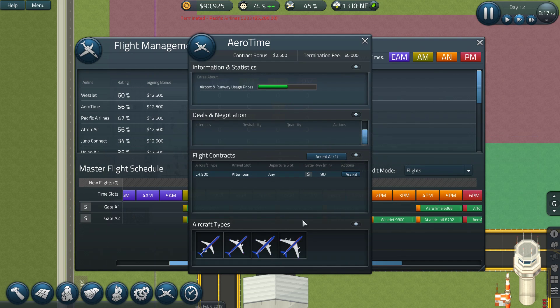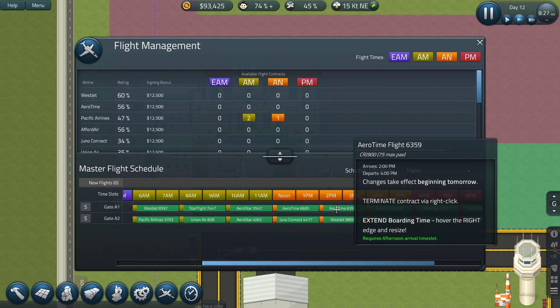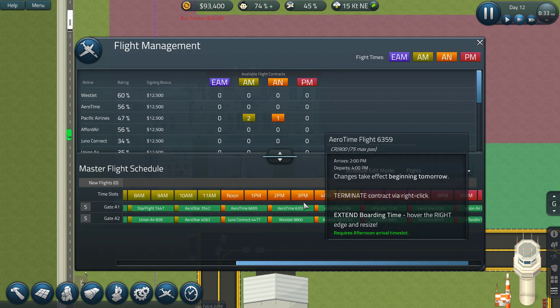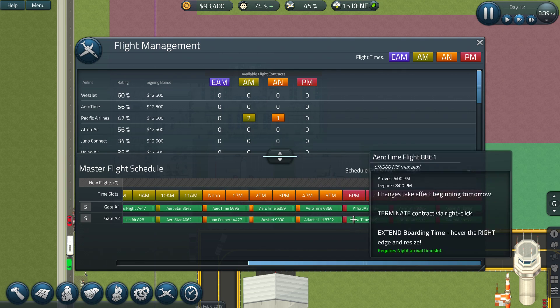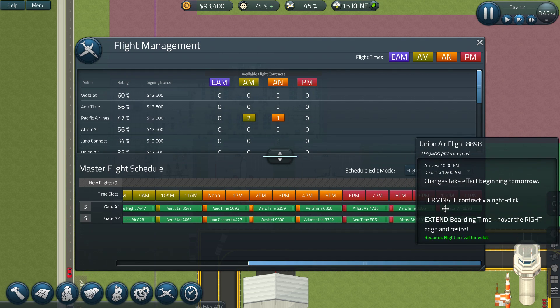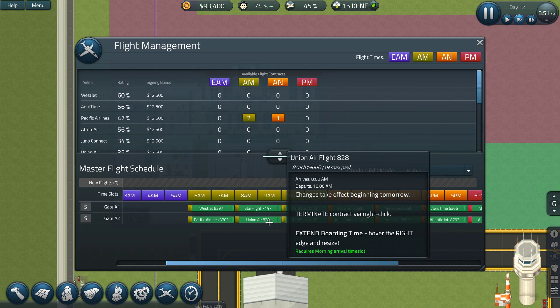We'll grab this one. We'll accept it and pop that in there, just so we can operate a few more passengers through there. This is a 75, 90, 75, 140, 90, and 50. That's okay. 140, 75, 75, 140, 50 and 140. So I've got one more Beechcraft left, right?